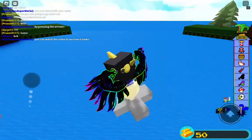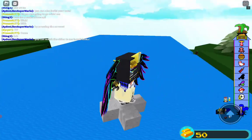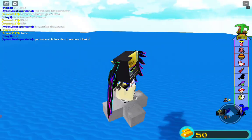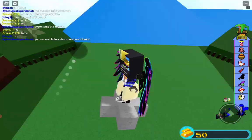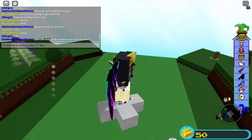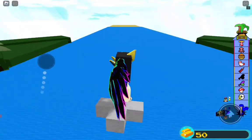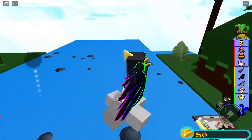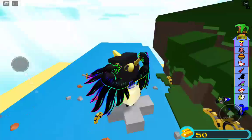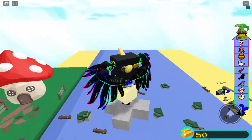This is a cool glitch. You can move forward and jump to fly, and you can move super fast. It's kinda like a UFO, a flying saucer. And I promise that this isn't hacking, okay?